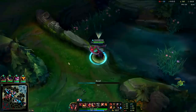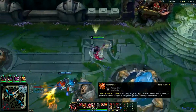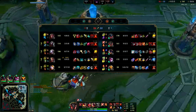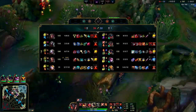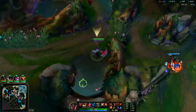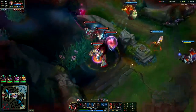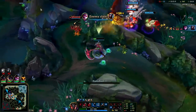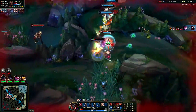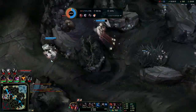Level 15 — we'll back and get our Thornmail. The enemies aren't pushing too hard for Baron and we're all alive. Next up we'll get a ward, then Maw or Spirit Visage — we need more MR. We already have enough armor from Tabi's and Thornmail. Dead Man's Plate is still reasonable but I'd like Spirit Visage for the healing. They do have two Ignites and Executioner's, so Spirit Visage might not be optimal. W him — watch this. Boom.